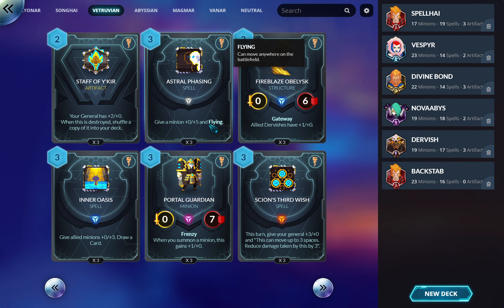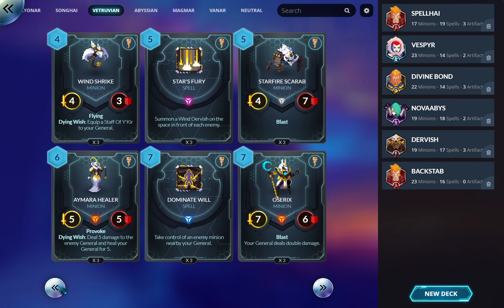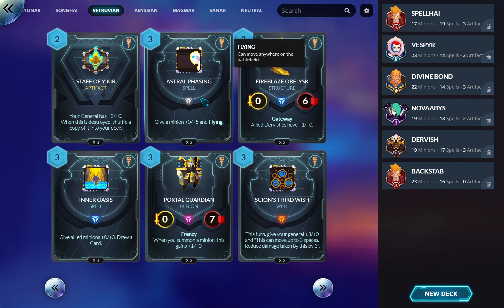Astral Phasing — give a minion zero/plus five and Flying. It looks like trash and kind of is, but I ran it as a one-of in a couple of Vitruvian decks. You drop a creature in the corner — maybe a buffed Portal Guardian or the Scarab guy — and the opponent can't remove it. Then the next turn you buff it further, give it Flying, and put it wherever you want to wipe parts of the board. Not as bad as you might think.